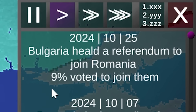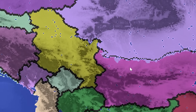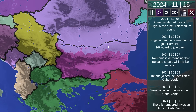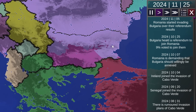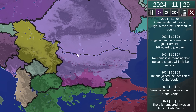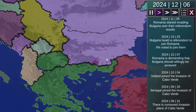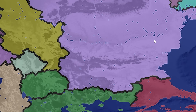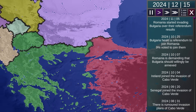Bulgaria held a referendum — only 9% voted to join Romania, so there might be an invasion now. Romania decided they are going to invade Bulgaria. Will Greece or Turkey join in? Once the war is over and Bulgaria has been taken over completely, they will redraw everything. And there they go — this is now all Romania. Crazy that Greece and Turkey just allowed that to happen and didn't try to take any of it.